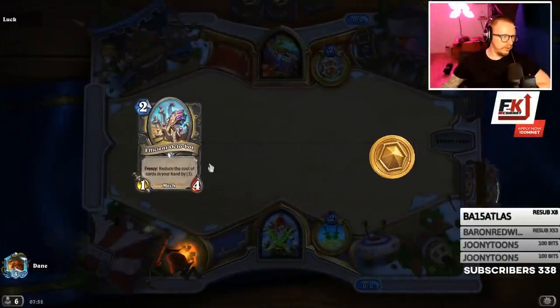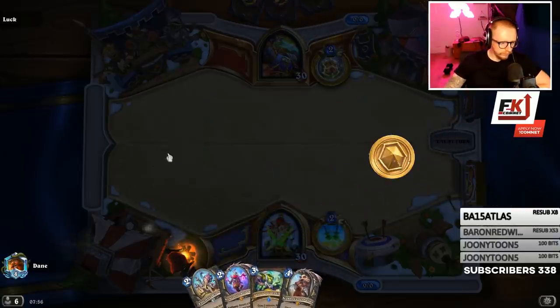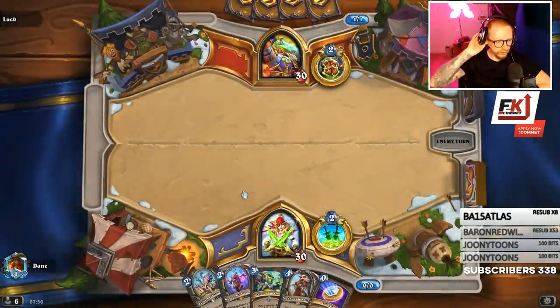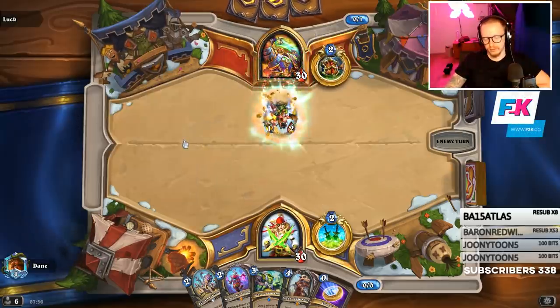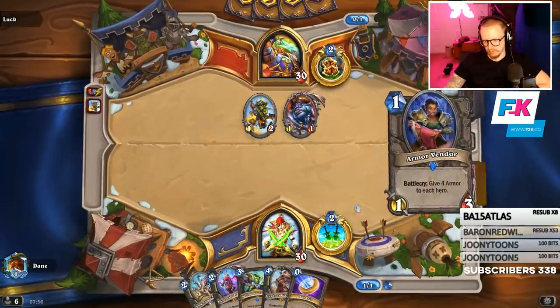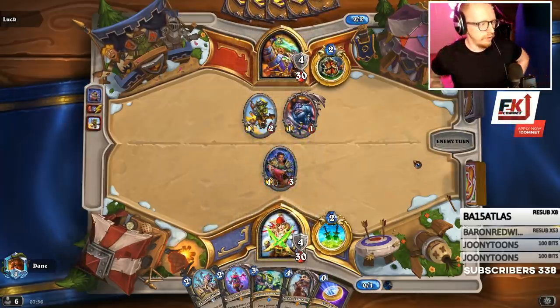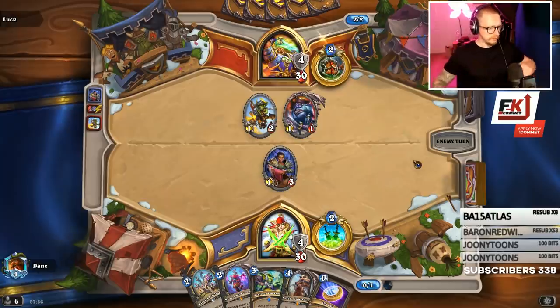I'm just gonna keep the Efficient Bot but not the other stuff. Do you think Field Contract and Efficient Bot need a slight nerf? Nah, not really, not for wild — it's fairly balanced. I'll do my Ultra Nightmare Run starting Monday or Tuesday — it's Friday now.